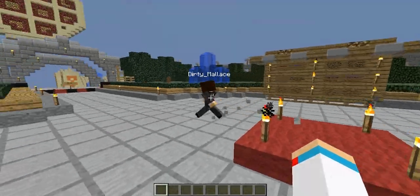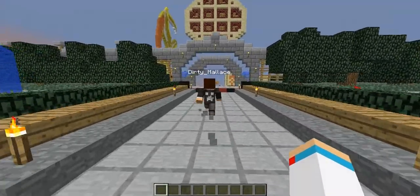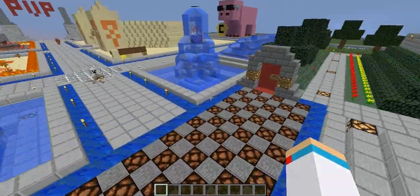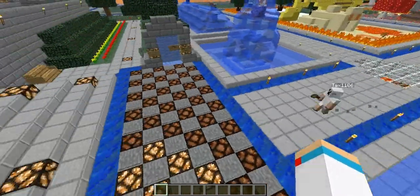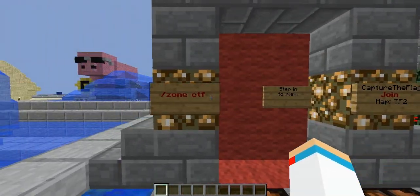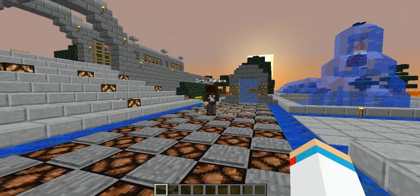As we continue on, the first attraction coming up on either side to our left and right — you'll see a blue adjacent with a red. These are the capture the flag join areas. Once you go through either one of them, you'll see a little war zone hub. Grab your friends, make alliances, and hop through them and enjoy.